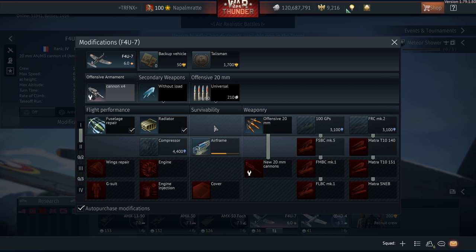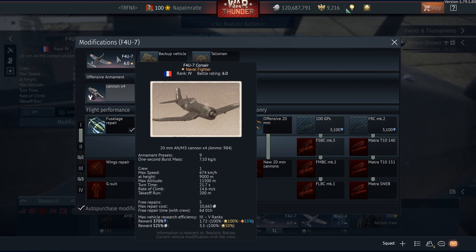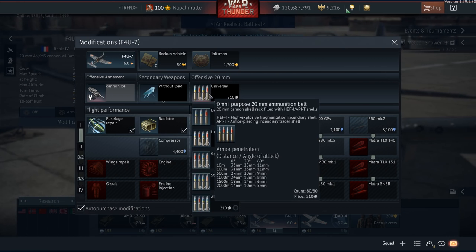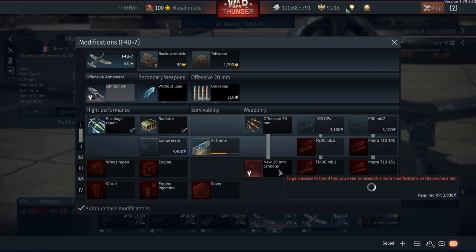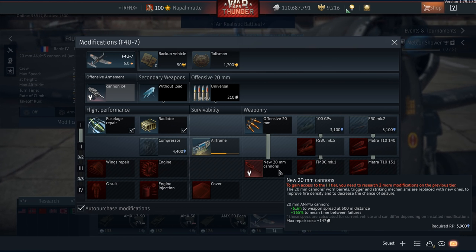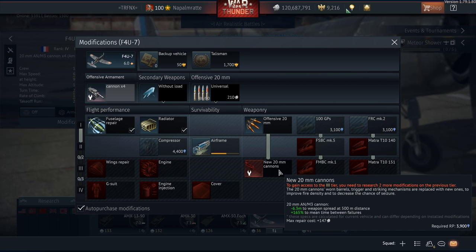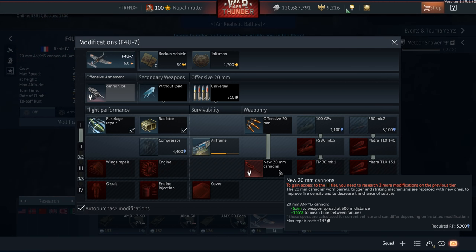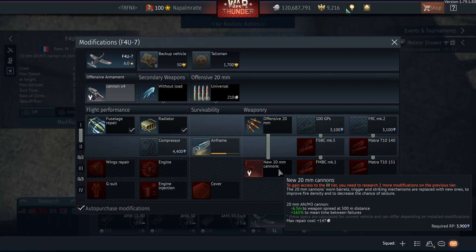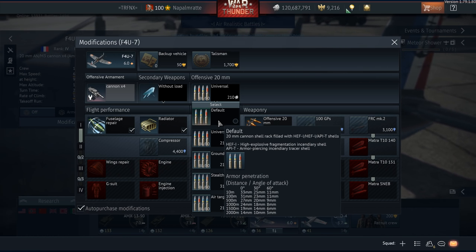Which upgrades do you want to research first? For the F4U's in particular, the NM3 cannons are good, and even the stock belts are not that bad. However, you need to research them to unlock the new 20mm cannons, which are essential for not overheating, good accuracy, and a high rate of fire. In particular, the mean time between failures gets increased by 165 percent — that's a lot. Also the spread is reduced by 6.3 meters at 500 meters distance, which is insane.